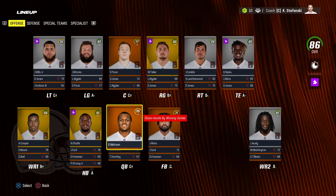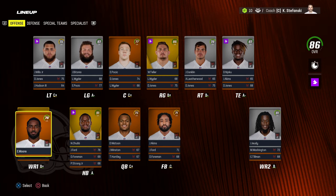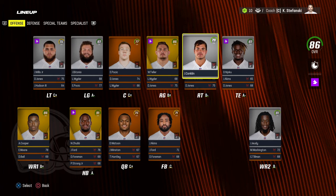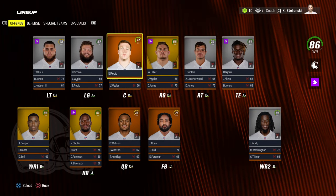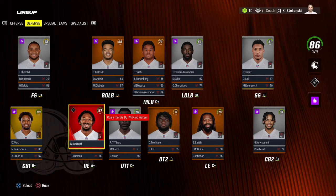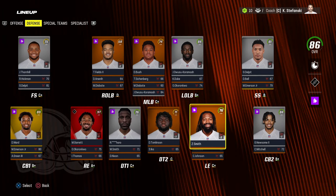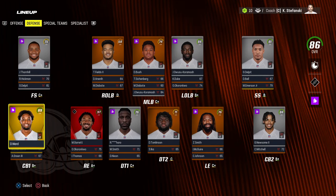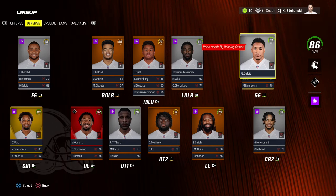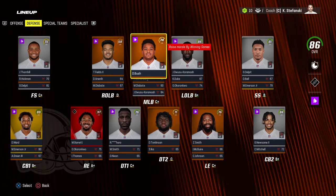Nick Chubb dropped to superstar at 91 overall. Amari Cooper is 86 with superstar, Elijah Moore is 78 normal, Jerry Judy is 81 with star, Njoku dropped to star at 87. Conklin is 79 with star, Teller is 86 with superstar, Pouncey is 77 normal, Petonj is 87 with star, Jedrick Wills Jr. is 75 with star. Myles Garrett on defense is 97 with X Factor. Rororo is already the best defensive tackle on the team at 76 with star. Tomlinson dropped to 71 normal, Za'Darius Smith dropped to normal dev at 76. Denzel Ward went up to superstar at 89, Emerson superstar at 80, Newsome 84 with star, Grant Delpit still only star dev at 81. Owusu is 84 with star, Devin Bush dropped to normal dev at 74.